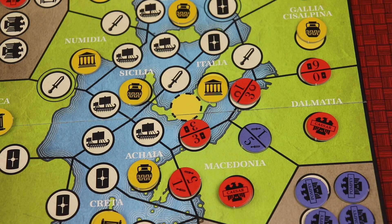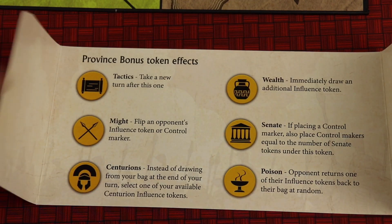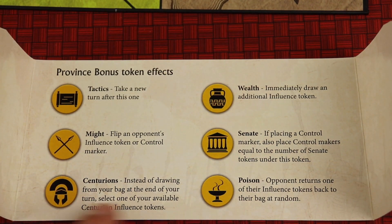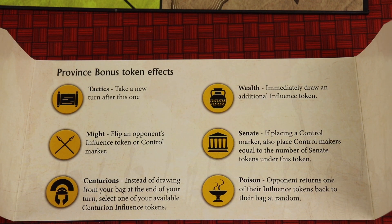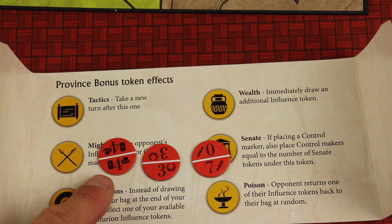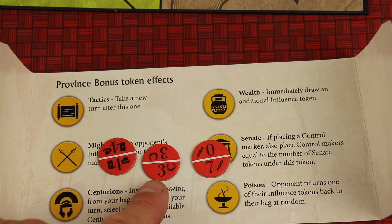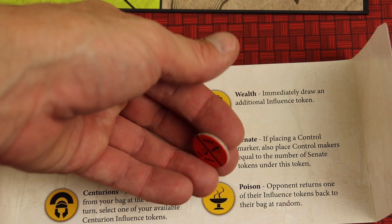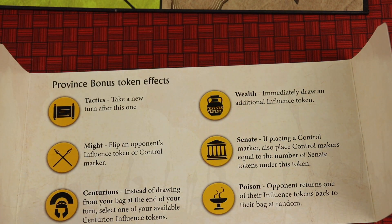That's pretty much the base game — whoever gets rid of all their tokens first wins. Now there are two mini expansions: Centurion and Poisons. There are three influence tokens each. You add them in depending on whether you're playing one or both, and then you randomly remove a certain amount of tokens so there's a different distribution each game. With Centurion, instead of drawing from your bag at the end of your turn, you select one of your available Centurion tokens — essentially three really powerful tokens that start outside your shield, one for each that you earn. As you can see, this one has one of two different things: three wilds or seven-zero on the sword. With Poison, they take one of the tokens behind their shield and add it randomly back to their bag, meaning they'll have one less than normal.